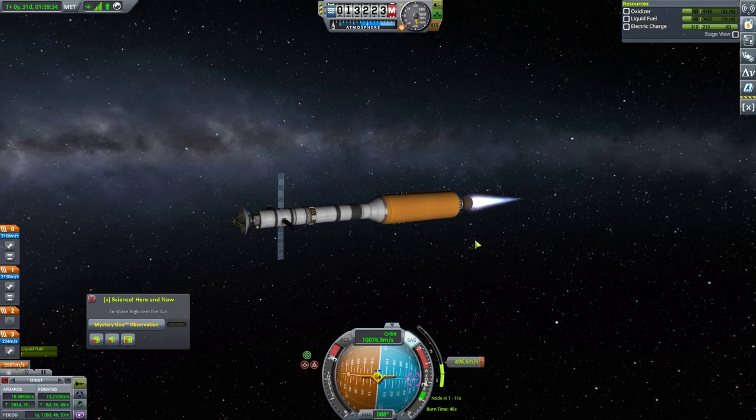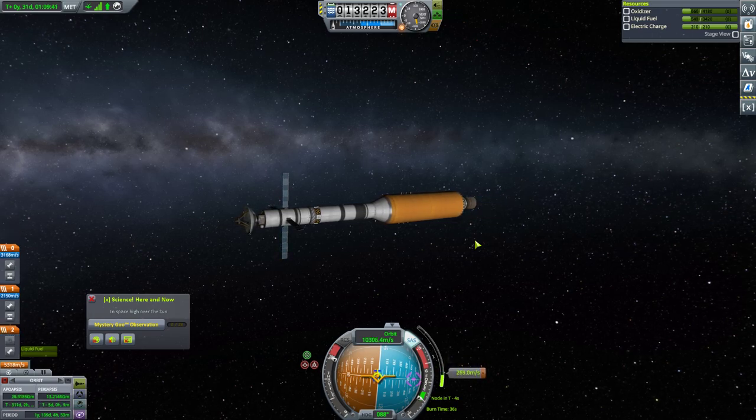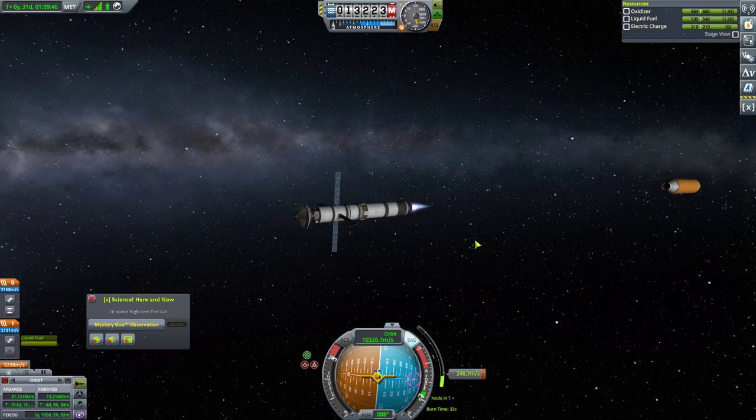So we're finally finishing up our first stage. We've got plenty of delta-V. Get out of here, first stage. And off we go to Duna.